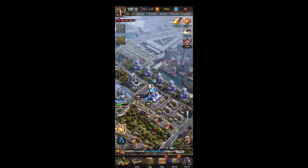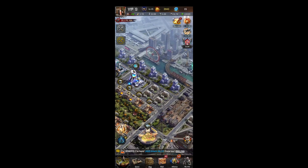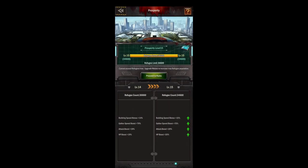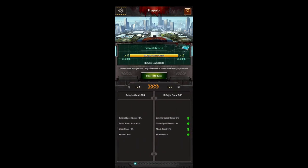Prosperity is based upon your houses. You can see that I have the max prosperity level even though I don't have my houses maxed. You do get a little leeway — when you're attacked your refugees go down, so you have a little bit of a buffer there.